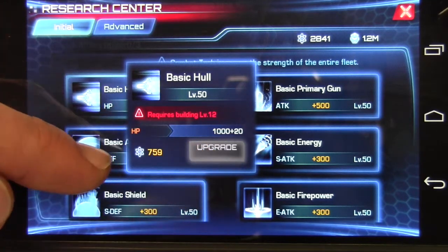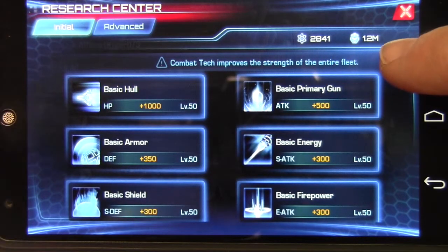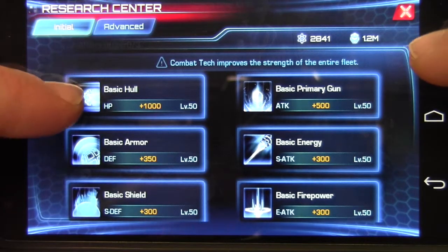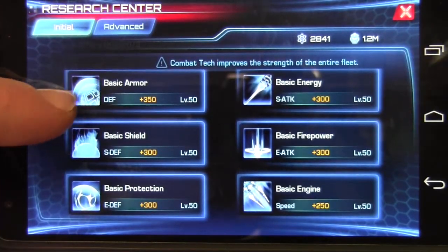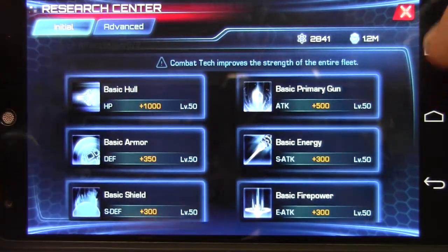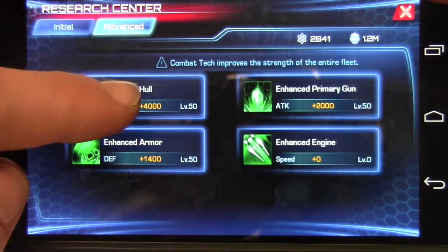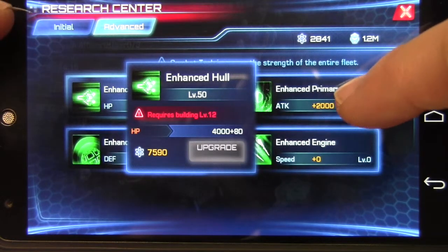Here it says plus 20 each time you upgrade using your tech points. These are your tech points — at 1.2 million is my force, which is my strength of my fleets. So basically here you can upgrade everything from hull, shield, speed, and all your different stats that it actually upgrades. These upgrade your entire fleet, so every ship in your fleet gets these upgrades. And the Advanced upgrades increase it a lot more — it's four times what the initial ones do.